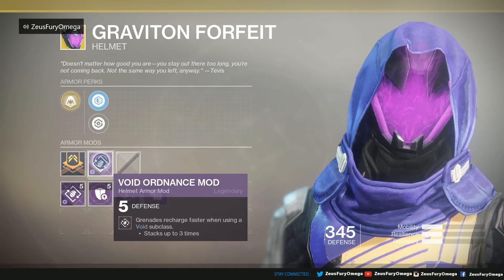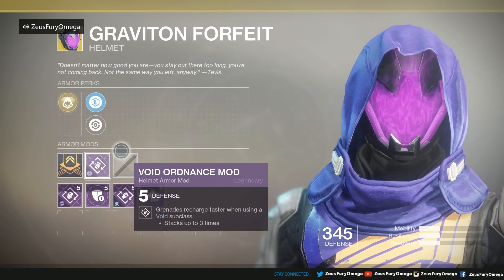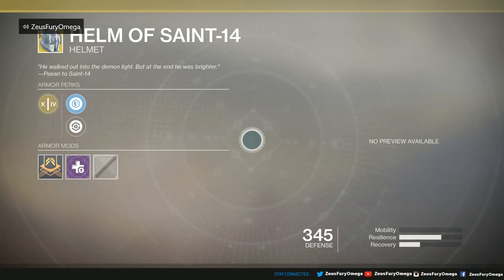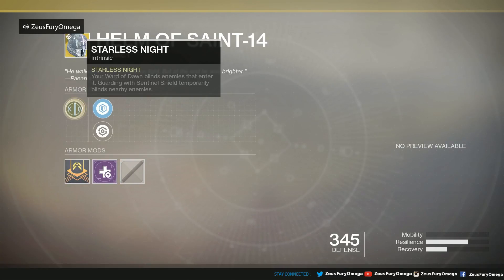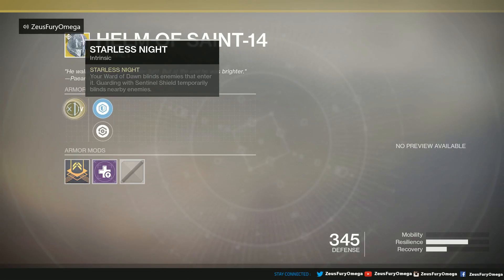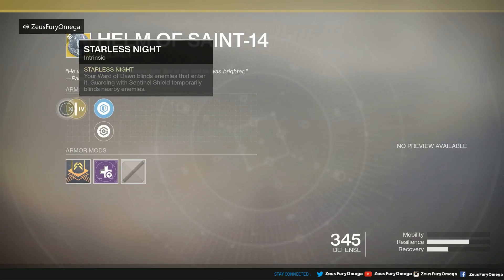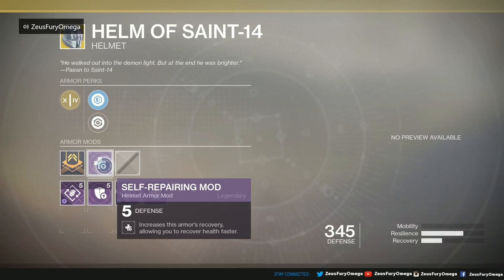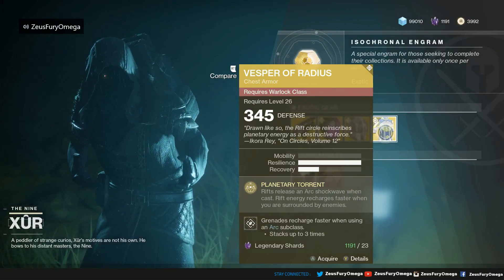Next up, the Helm of Saint-14 — one of my favorites for Hunter Titans. Moving on, the Starless Knight: your Ward of Dawn blinds enemies and grants nearby Guardians sentinel shields to burn any blind enemies nearby. It has plasteel reinforcement, a restorative mod, and a self-repairing mod with plus 5 defense.